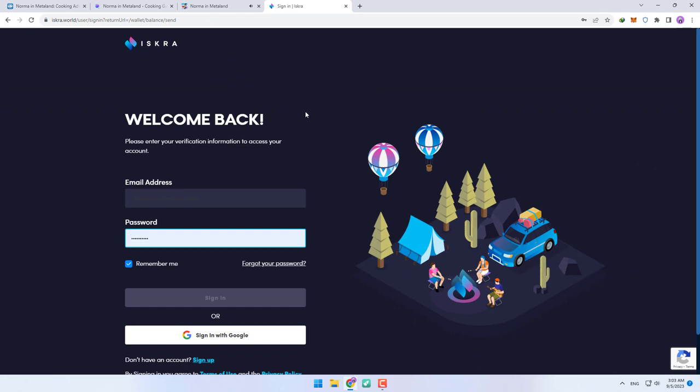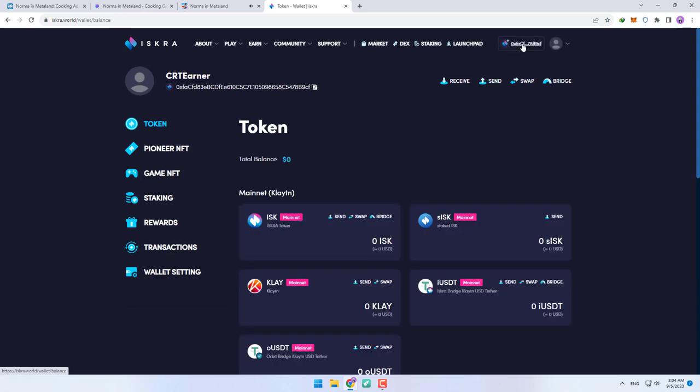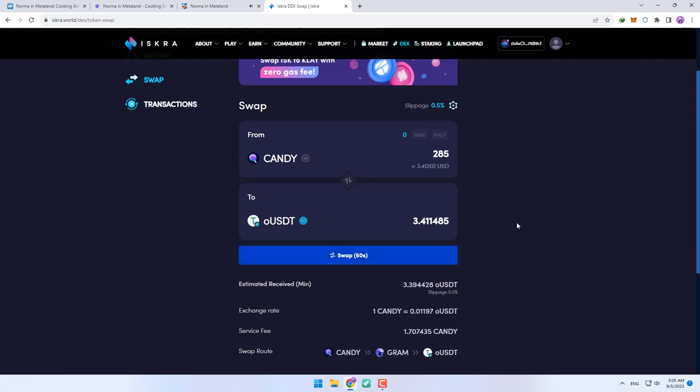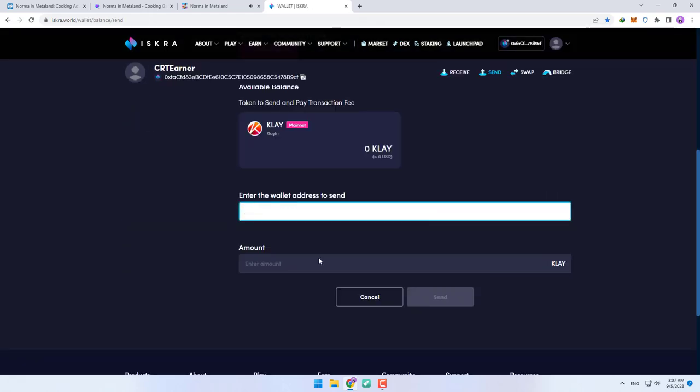Sign in with your account here. After logging in, click on your wallet address. Here you can see your tokens. Click on swap, then select candy and select clay here and swap your tokens. As you can see, each 285 tokens of this game is worth about three and a half dollars at this moment. After swapping, you can send your tokens to any exchange you want.